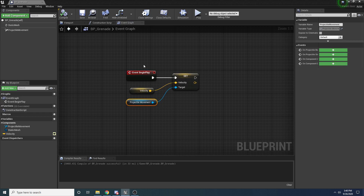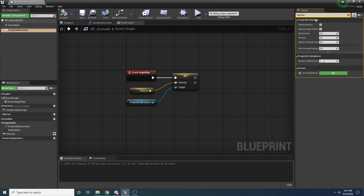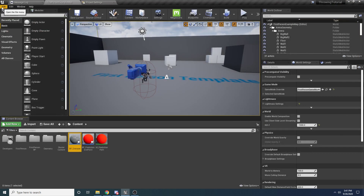This is a very simple grenade - it doesn't explode or anything like that, but for our purposes I just wanted something we can throw. One thing we can do: select the Projectile Movement component, search for 'bounce', and enable Should Bounce so it will bounce off things like a grenade would. You can play with these settings depending on what your object is. That's all we're going to do inside of here - close it and make sure you save. So these are our three blueprints and assets that we need.